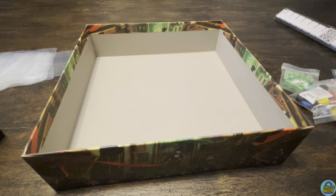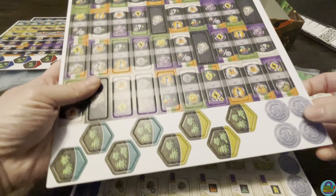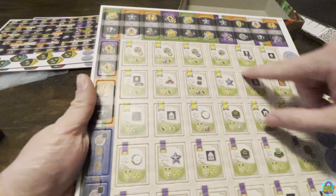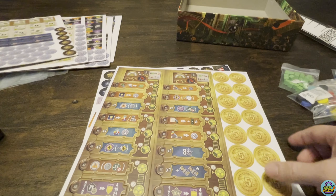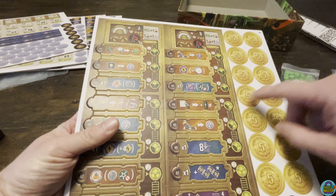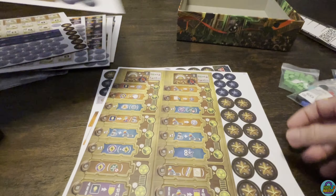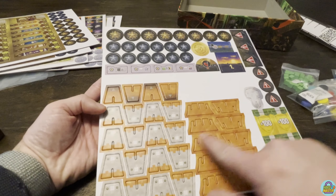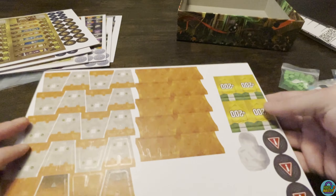There's a bunch of punch board here that we're going to dump out. You'll see there are the buildings as well as different punch board tokens for the power plants that we're going to put together. We've got all the buildings for each player, and then we've got these markers. There are also some punch board coins — I actually have some Atomic Age coins that should work for this, so I'll be using those, but you do get punch board coins when you open this box.